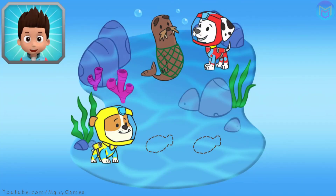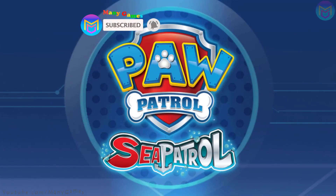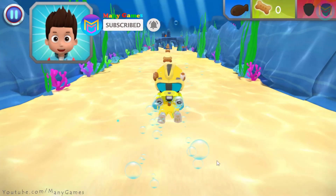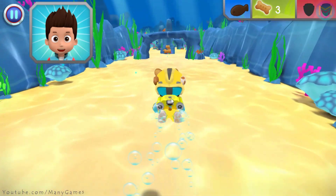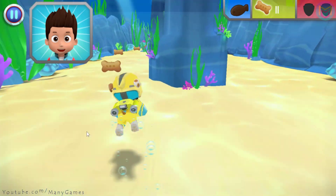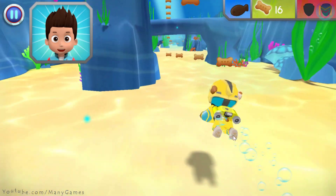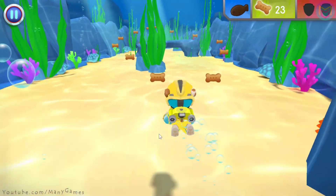It's Wally the Walrus' snack time, but he's tangled up in a fishing net. Marshall is getting him loose, but he needs Rubble's help to collect two fish treats for Wally's snack. Let's go and save the day. The Sea Patrol is on the way. Rubble, come in. Marshall is freeing Wally the Walrus from the fishing net, but he still needs the fish treats for his snack. When you see a fish treat, swim over to collect it. Let's dig in.